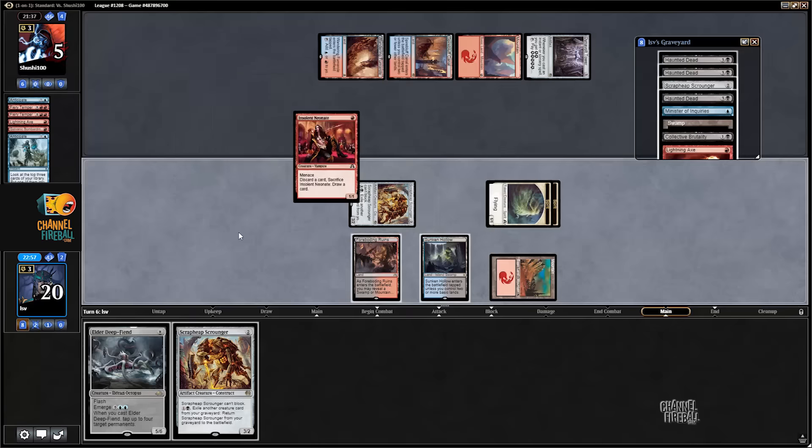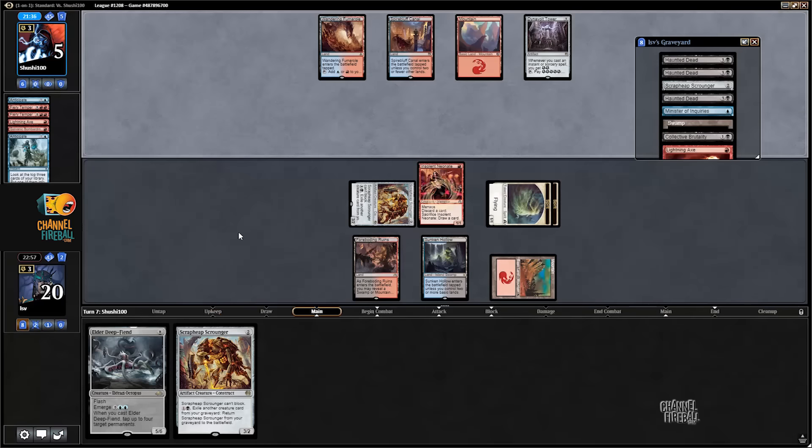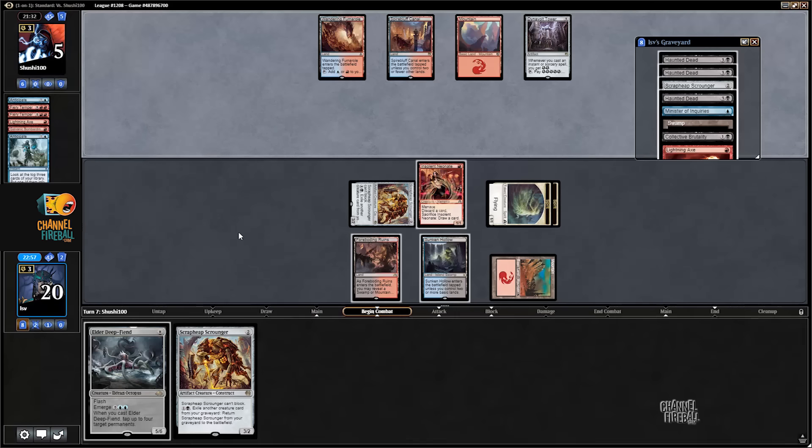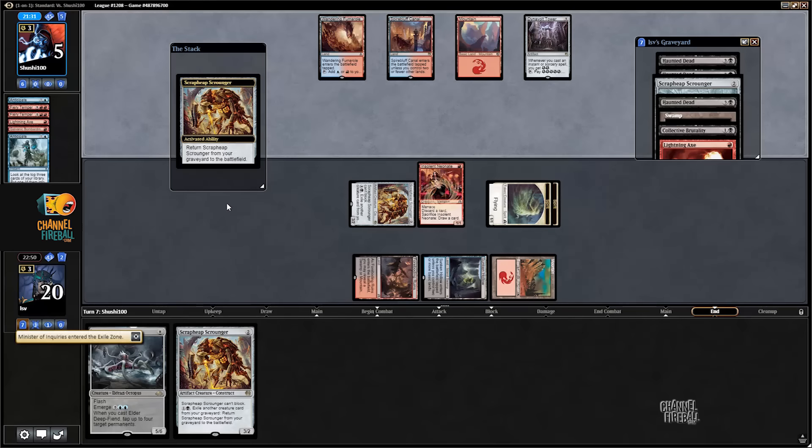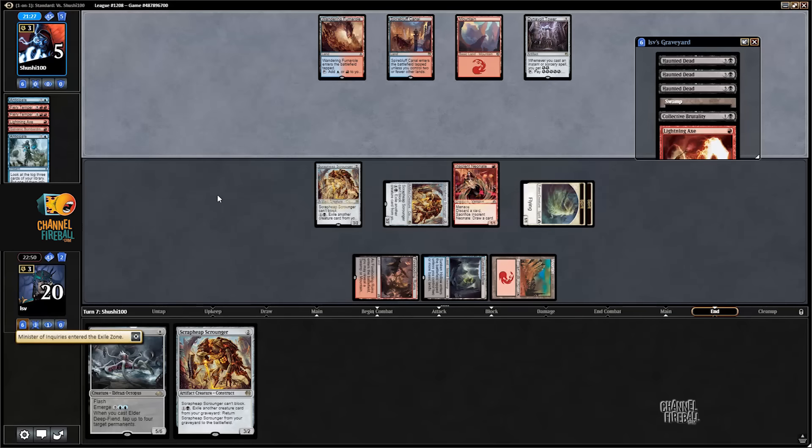Play Neonate and pass. Bringing back Haunted Dead means I get to keep Elder Deep Fiend in hand — that way if I draw an island I can use it. Rather bring back Scroungers so I can keep Elder Deep Fiend in case I draw an island. My opponent is going to run out of cards and Dynavolt Tower shots eventually — they can kill two of my creatures but they're still getting chipped for a couple damage from my one-ones.